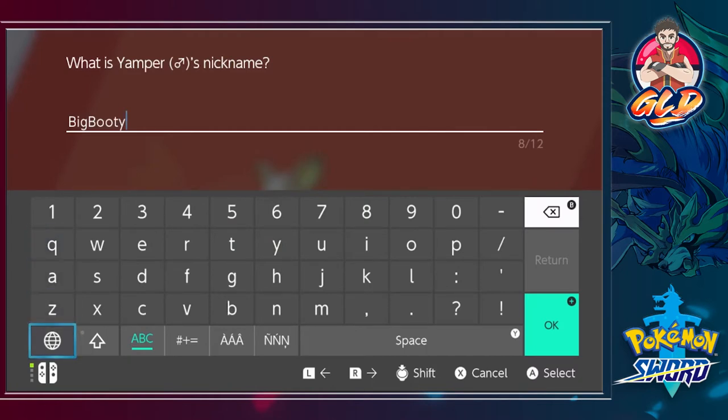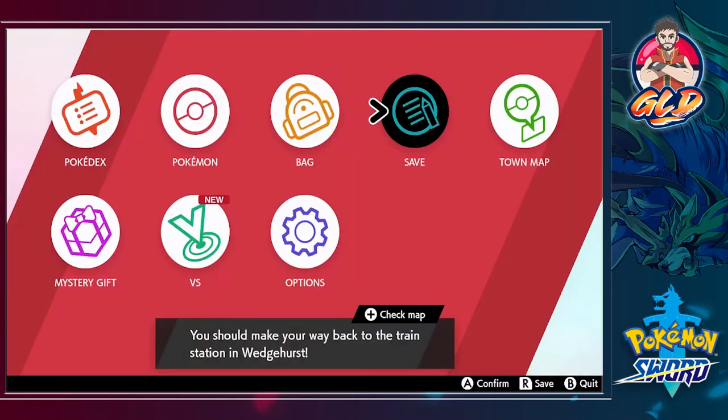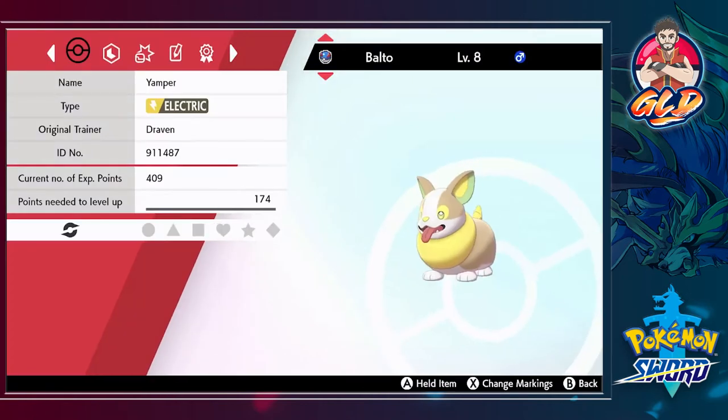The nickname is too long so we're just going to go with Balto. If you're wondering where I got that name, it's from the childhood movie — Balto, the Alaskan sled dog. So we got ourselves a Balto and he's going to be added to our team. Let's take a look at what we've got.